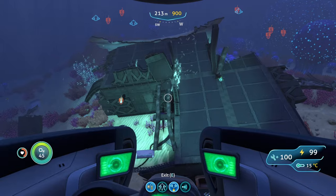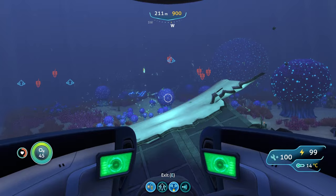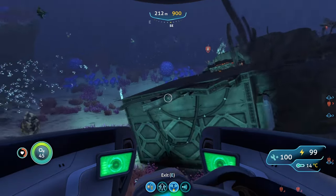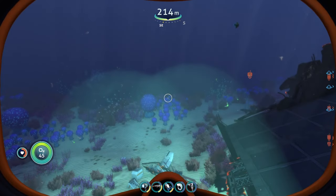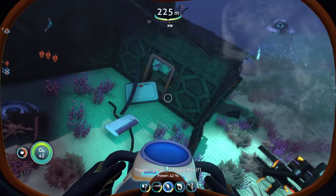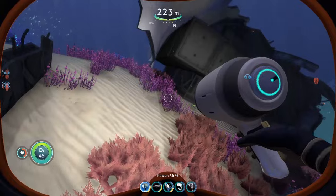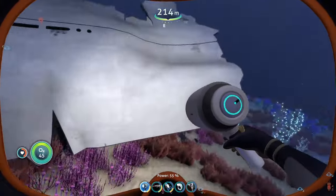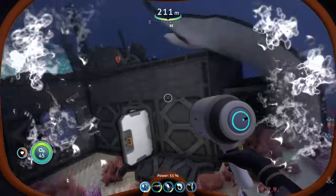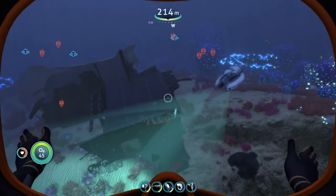Those are all the wrecks where you can find modification station fragments. Two of those spots weren't even wrecks — they were biomes: the Crag Fields and the northwestern mushroom forest, where you can find fragments on the sea floor. Remember, if you check a wreck and find nothing, don't panic — the fragments just spawned in a different spot. They can be scattered around, but they are in your game somewhere. I hope y'all enjoyed, thanks for watching, and I'll see y'all in the next one.